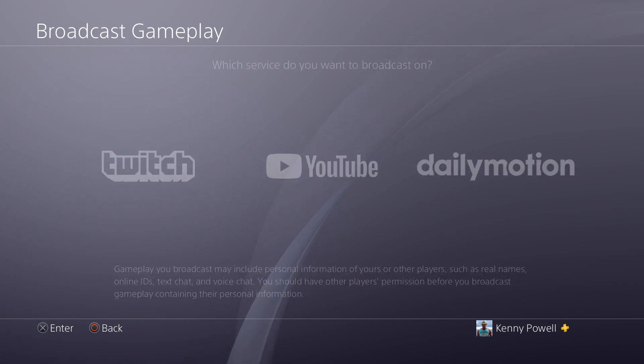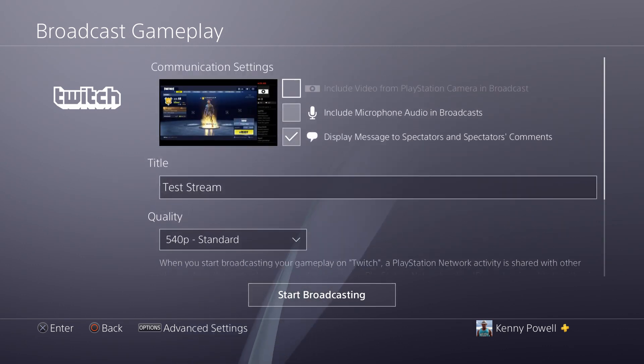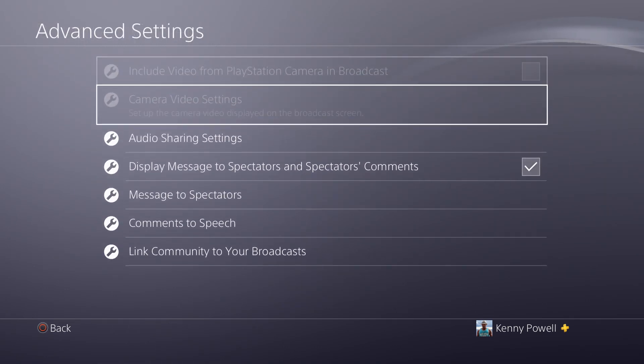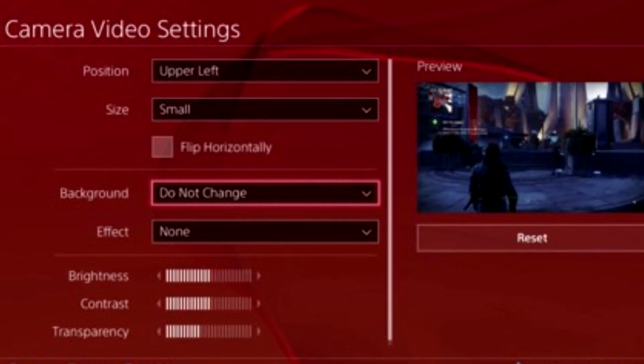I can now select Twitch again and view all the settings before I stream. One thing you can select is options for the advanced settings — it's really good to select this. I don't have the PlayStation camera, which is the only camera you can use as a face cam on the PS4 if you want to stream. If you had one plugged in, this setting wouldn't be grayed out and you could adjust options for how you want your face cam to look and where to place it on screen during the broadcast.